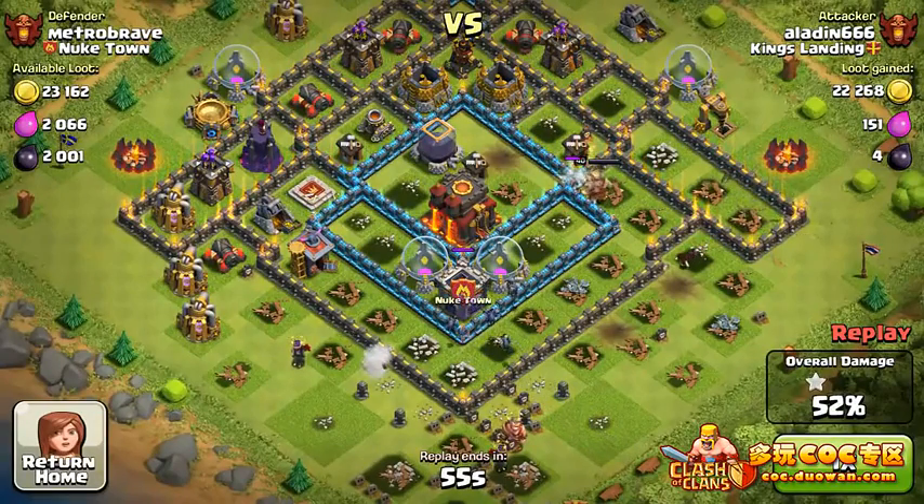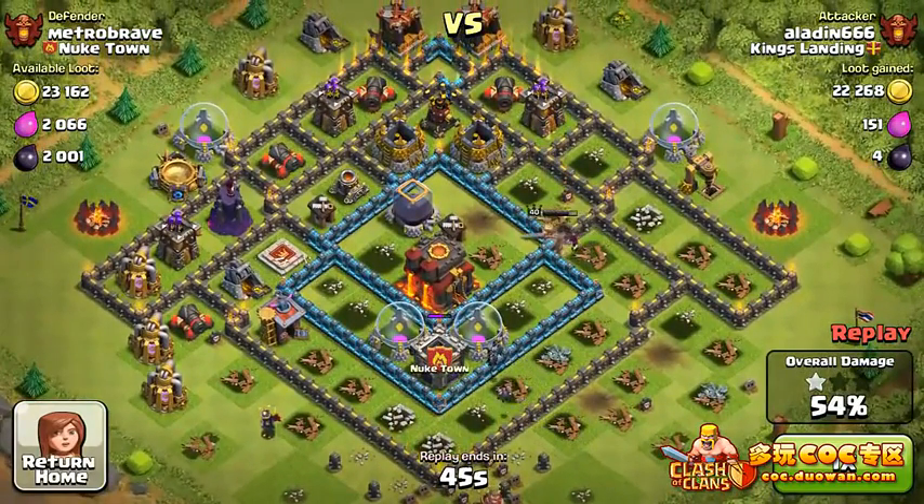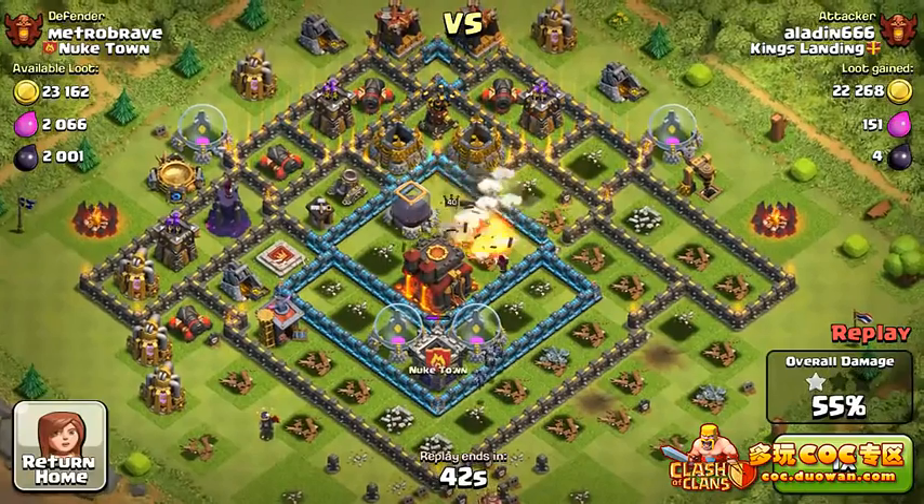The cool thing Aladin is doing here is deploying minions to check for bombs — there was a previous one, and he's got all the bombs deployed and triggered at the bottom section. He's gonna deploy just two more minions after this, but you really don't need any more.